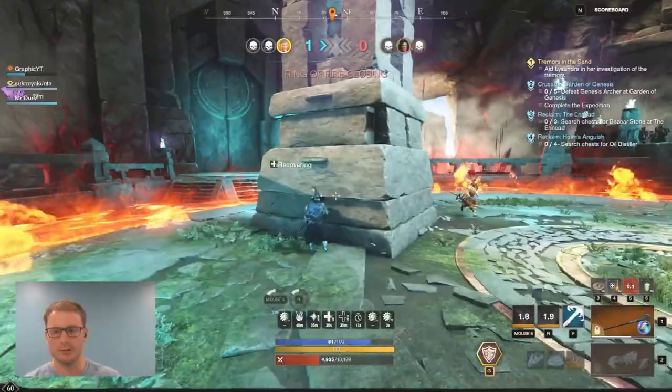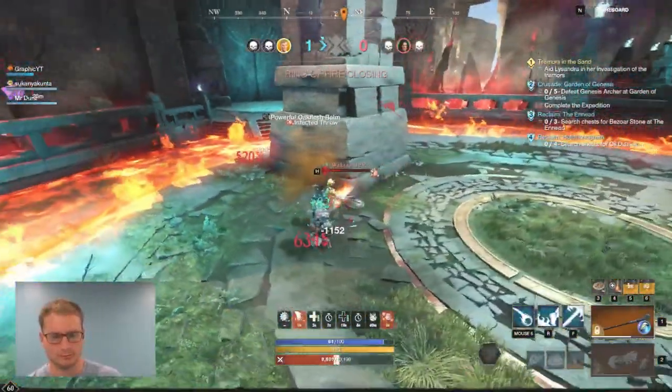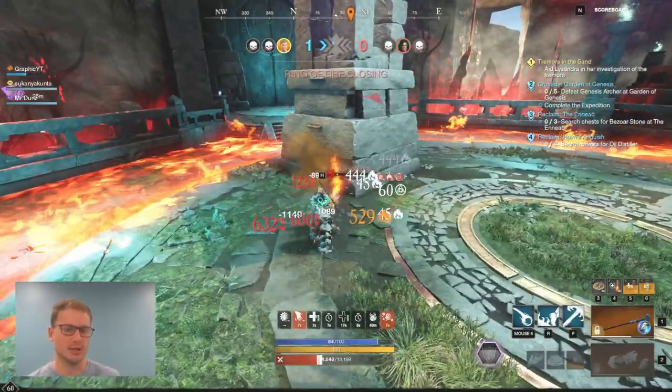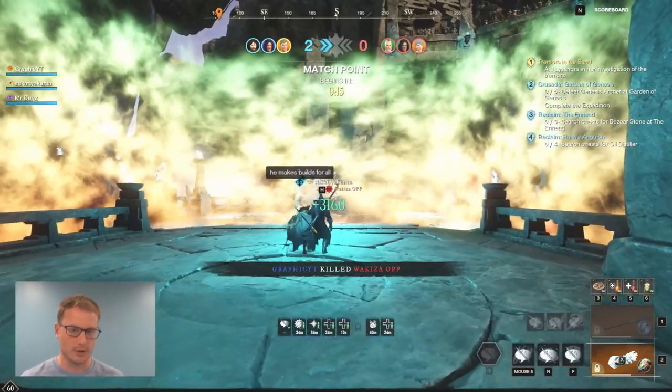We're gonna use our stone form here because if we lose this it's gonna be kind of embarrassing. Stone form, oak flesh — we just sit here and flamethrower him. Kind of an interesting way to win it, but we'll take the 1v3 either way fellas.